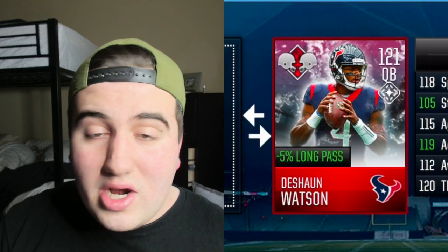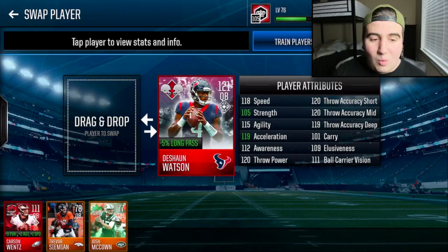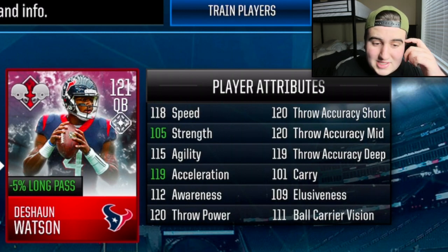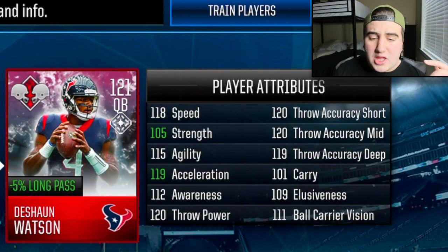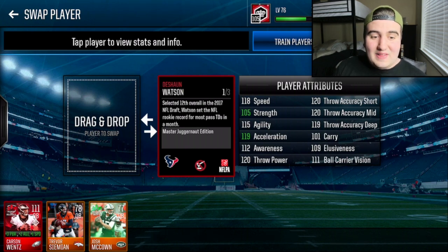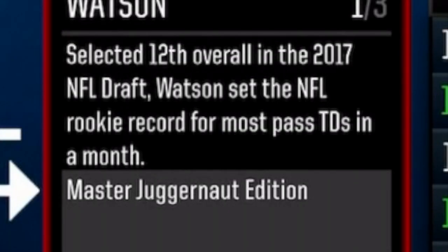We have the Deshaun Watson to review and to get some crazy gameplay with. Take a look — 121 Deshaun Watson. This thing is beautiful. Minus 5% on the long pass counters when going up against head-to-head or league versus league. 118 speed, 105 strength, 115 agility — keep in mind these are his base stats. 112 awareness, 120 throw action short and mid, 119 deep, 101 carry, 109 looseness, 111 ball care vision. This thing is an absolute monster of a card.